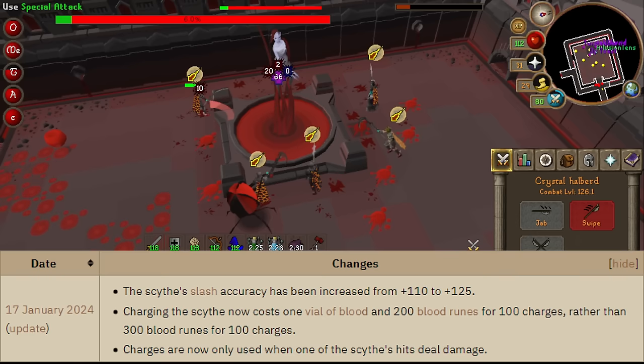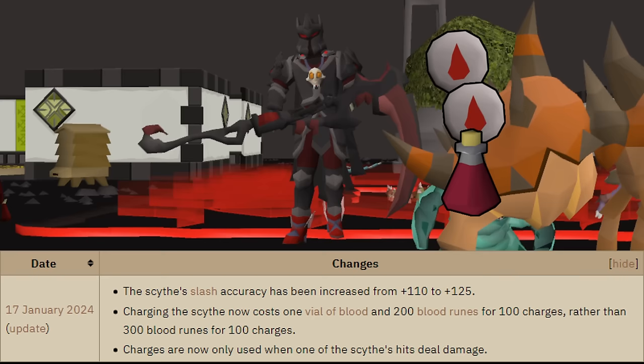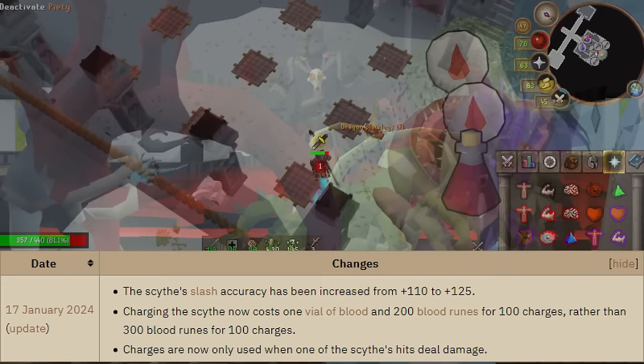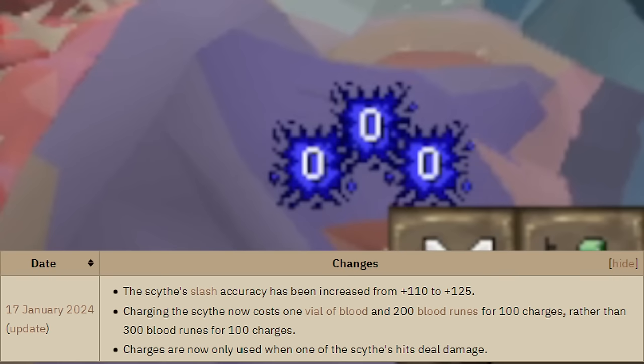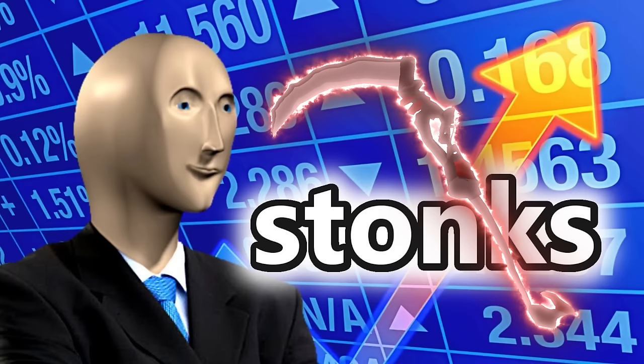The next buff is that the Scythe of Vitur will now use 2 blood runes per attack instead of 3, which means the Scythe will now use 33% fewer blood runes going forward. The Scythe is now cheaper than the Sang staff per attack — 650 GP with the Scythe versus 1,000 GP with the Sang. Additionally, if you miss completely, that attack will no longer use a charge, which means on tanky bosses you're going to save even more blood runes. Overall, the Scythe became a bit stronger and massively cheaper to use, meaning you can typically profit in more places.